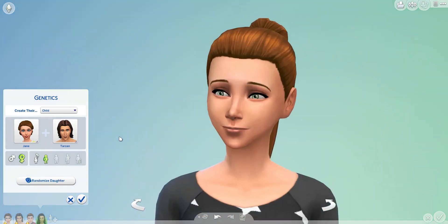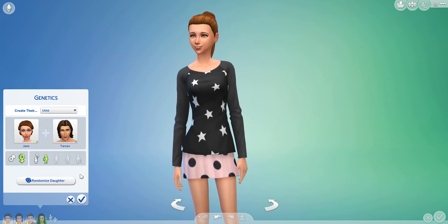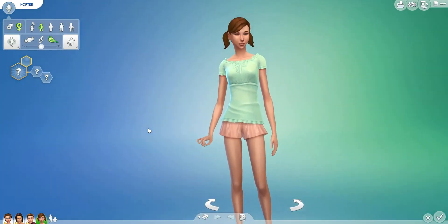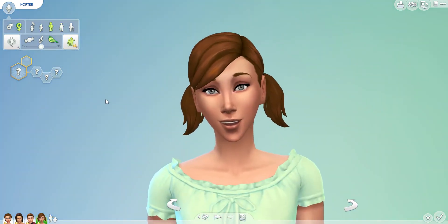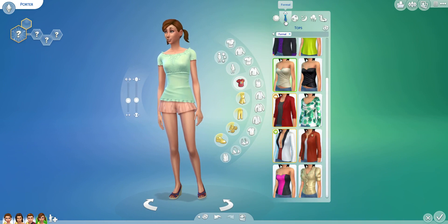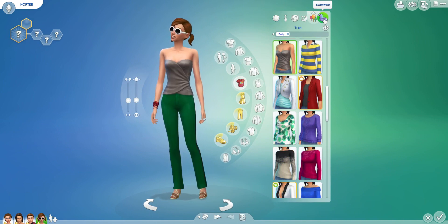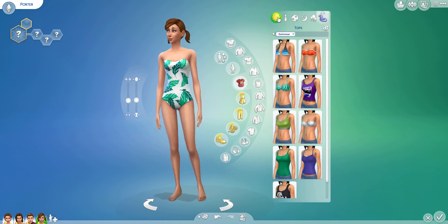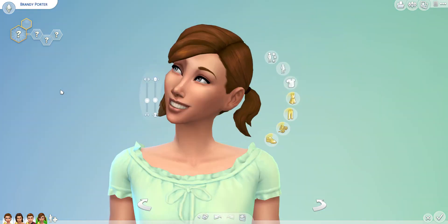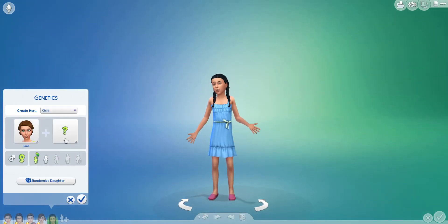Roll four — she's so cute, I quite like her. Stars and spots. Roll five — this is the daughter. She's nice, very casual little outfit. Let's age her up to an adult. She's got Tarzan's dark skin. Formal, athletic, sleepwear, party — look at the green pants and super accessories — and swimwear. We'll give her a name. Her name is Brandy.